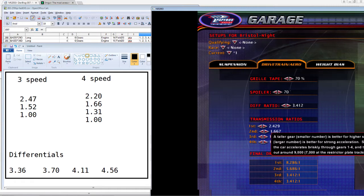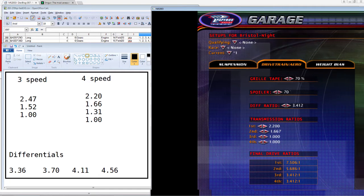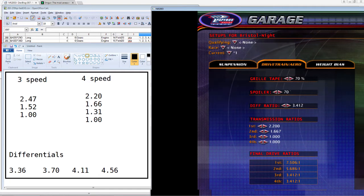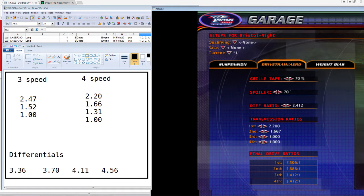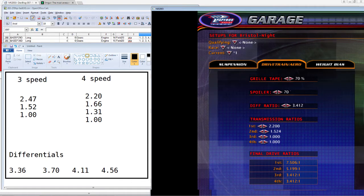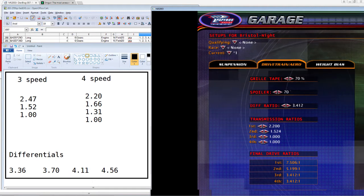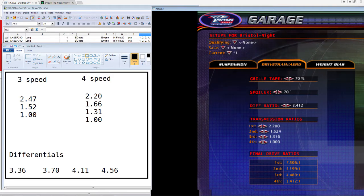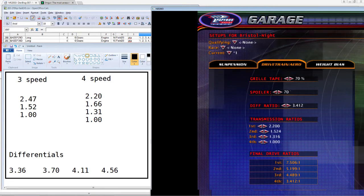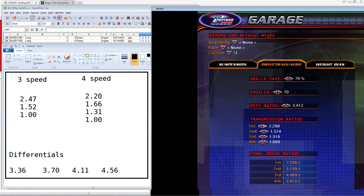For second gear, the four speed transmission is 1.66 — we're spot on with that. The three speed transmission second gear is 1.52, and we're spot on with that value as well. Third gear is set to one-to-one, but the next click unlocks one more step at 1.31, which lines up with the four speed ratio. The fourth gear is set at one-to-one, while the three speed transmission doesn't get that fourth gear.